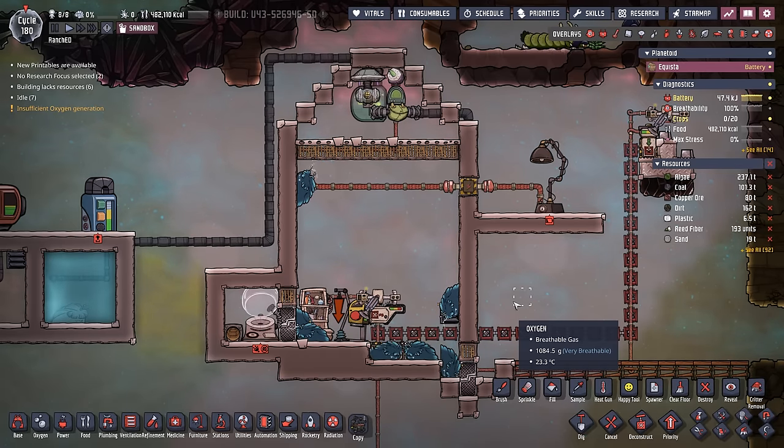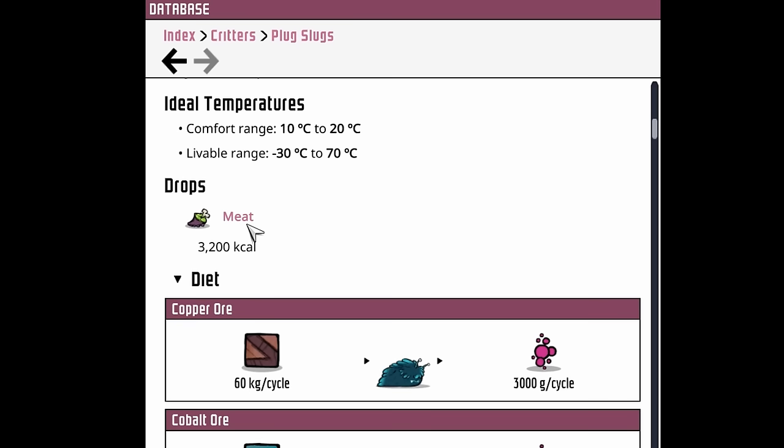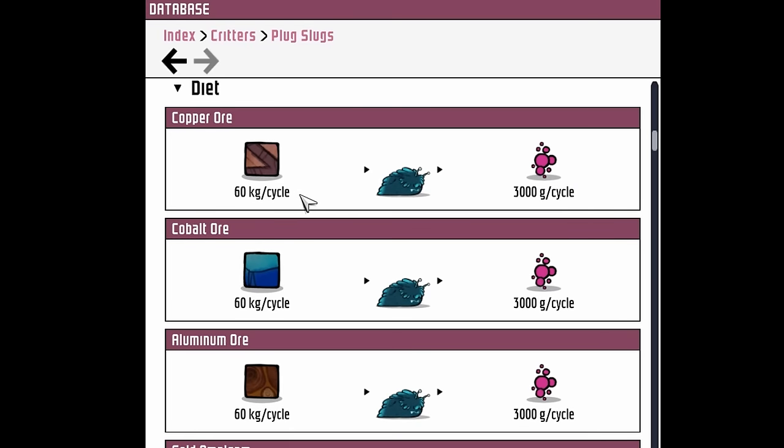Let's head over to our database and see what we can find out. The plug slug has a fairly decent livable range at minus 30 to 70 degrees. They drop the same amount of meat as a standard hatch, but the big difference is what they eat and what they produce. We'll start by looking at the ores.